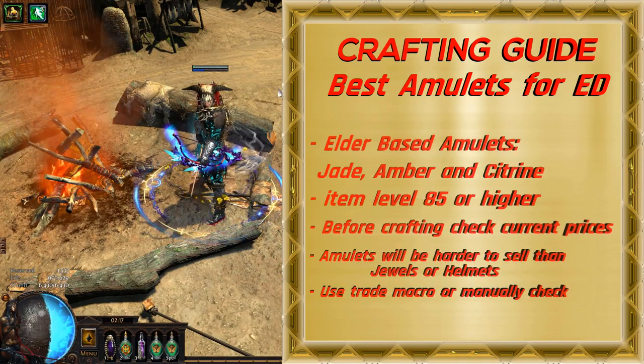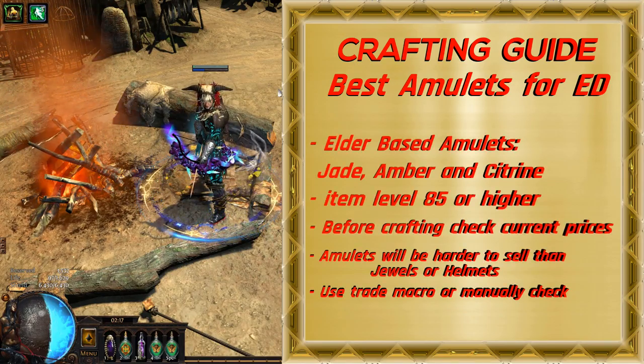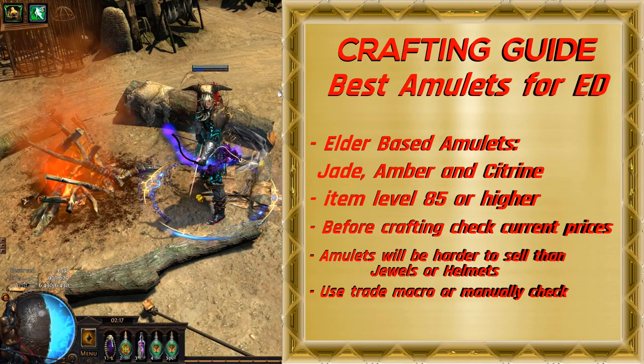For this crafting, I like to use Elder-based Jade, Amber, or Citrine amulets, minimum item level 85. In case they are too expensive, minimum item level 80 is still good enough.